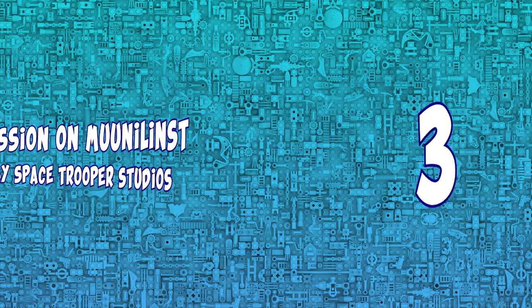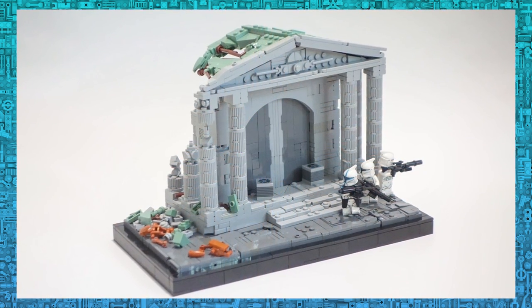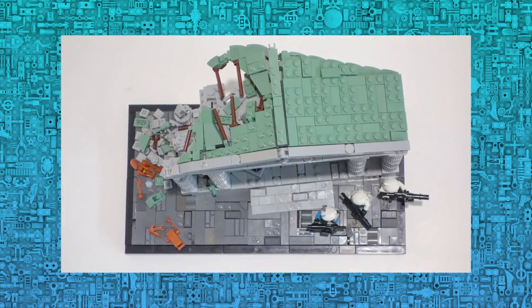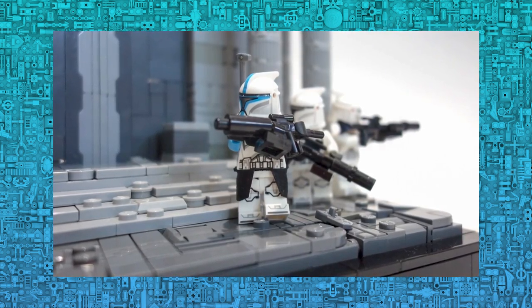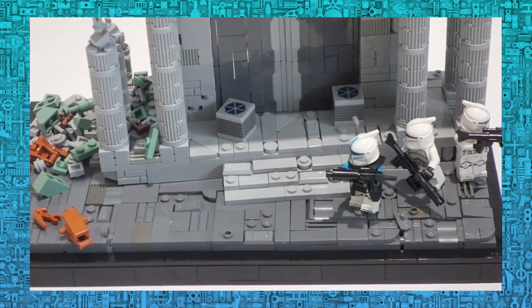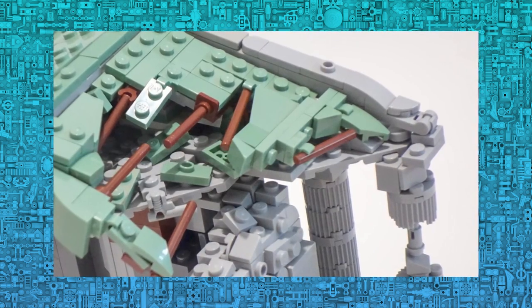Now let's get into the best 3 builds that were submitted, starting with Mission on Moonenist by Space Trooper Studios. What got me here is all of the rubble around the ruins. I know that capturing destroyed buildings is much harder than making a pristine one, and here we have lots and lots of that. Some parts are even placed as they would probably fall apart by even touching the scene, but it looks so good. We also have some great minifigure posing, with a small squad positioned very realistically after finishing some battle droids, which lie dismembered beneath the rubble. Overall, a very well planned out and built mock. Great job.